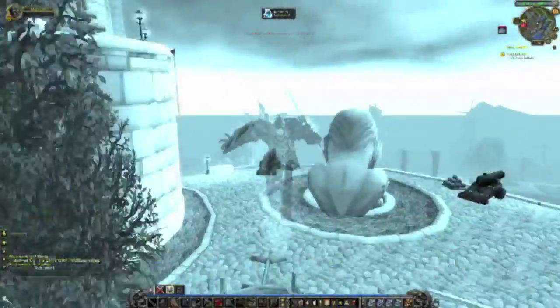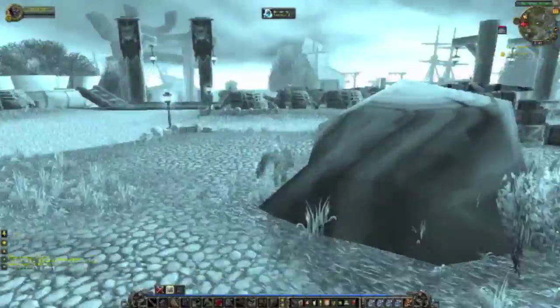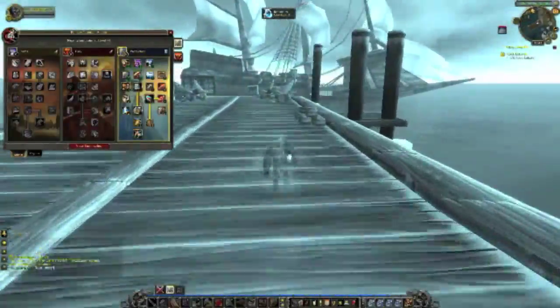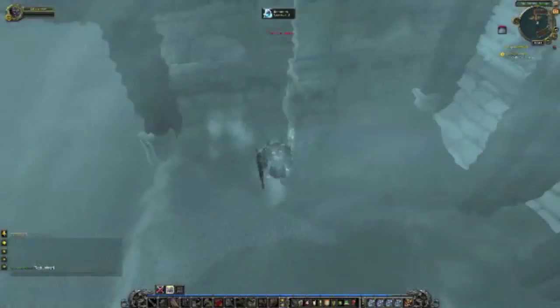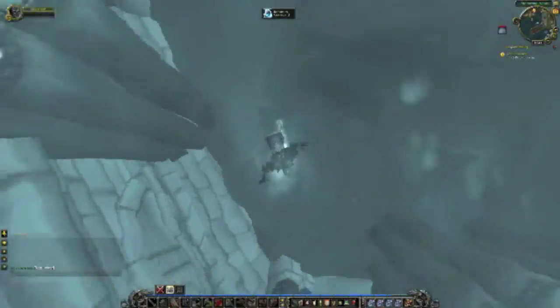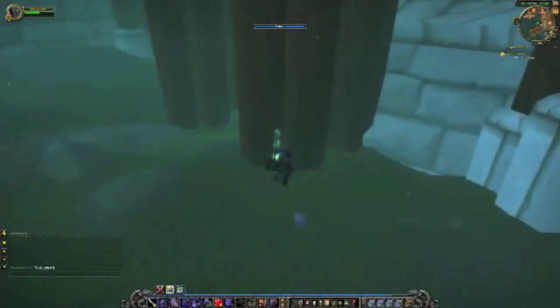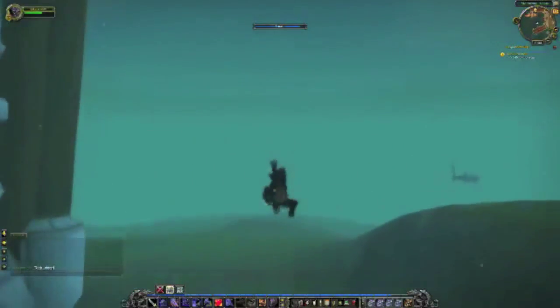So I headed back to get the lobster pots and figured out that they start to swim around. If I time it right, I could possibly get them without getting killed again. Here I'm wandering around trying to find my corpse and sink through the water. So I resurrect — the shark's gone around the other way, as you can see it's just swimming right there.